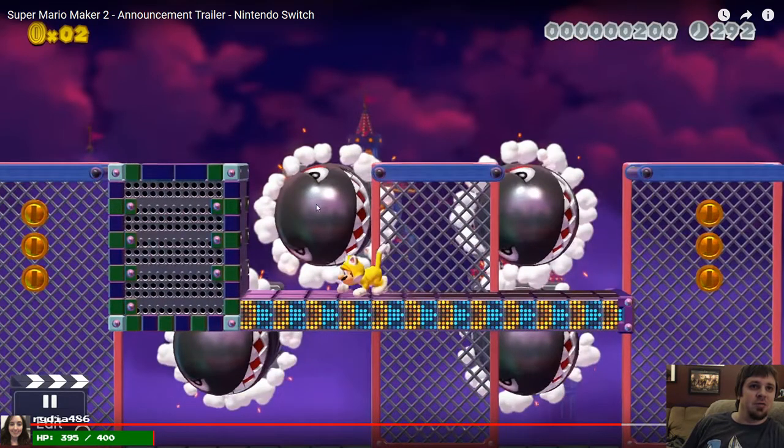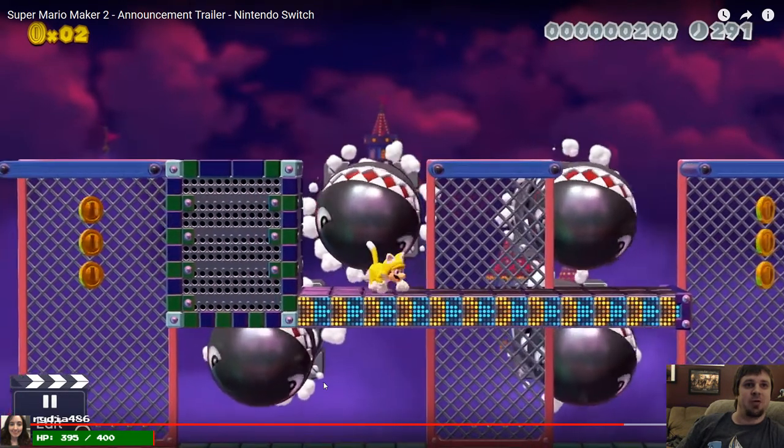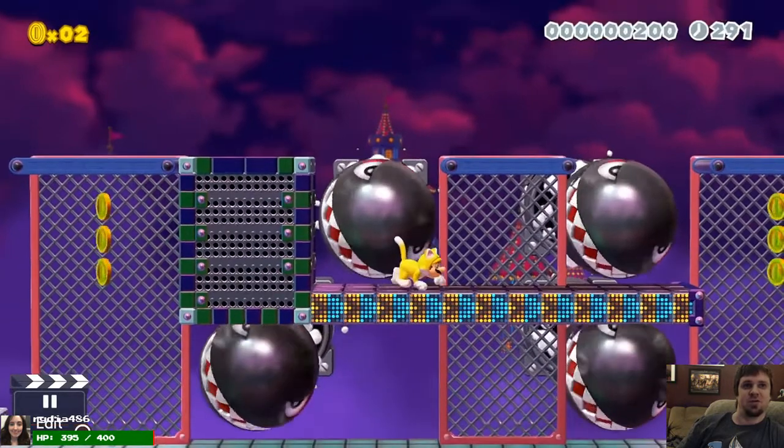These are gonna be really trolly — this looks like a treadmill. These are climbable with the cat suit. And then these things come out at you right in your face, and if they hit you, obviously they hit you. So you can probably place those bullet bills wherever you want — it's a background enemy that emerges, which is insane.